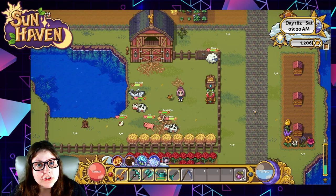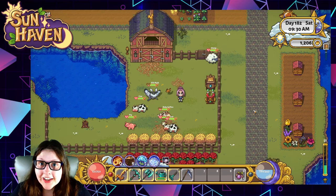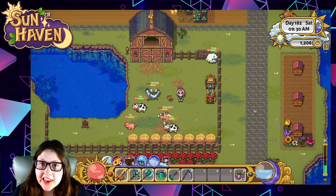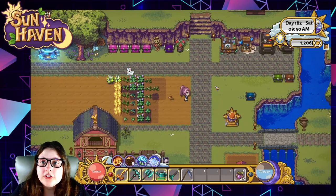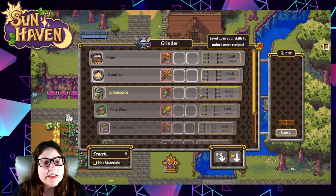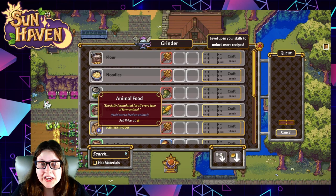Each of these animals are going to produce a product that you can sell at your farm. But how do you take care of these animals? Not everything fancy is needed to get started. Let's go over the essential items for having your first animals, maybe a cow or a chicken. First off you're going to want to buy some wheat seeds from Emmett over at the general store in Sunhaven and get those planted. You'll be able to make a grinder from your crafting table — that's this one right here in the middle of the screen — to create animal food.